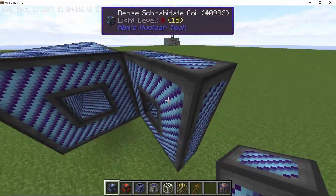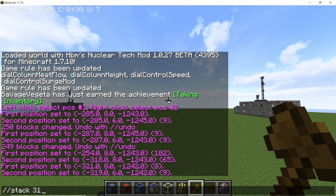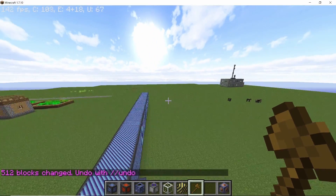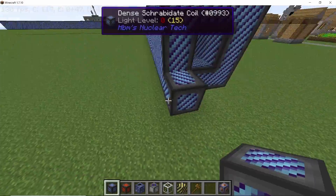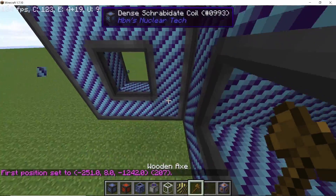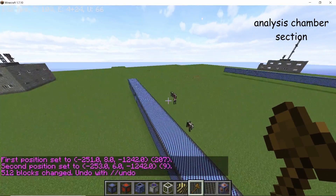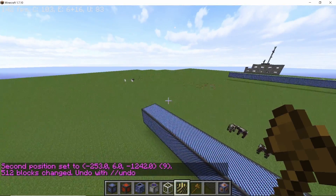Let's make two more segments perpendicular to the first one. For this one I am directly going to stack it 64 more times making it 65 long, and now doing the same on the other side. So now we have three segments of shirby-dead coils which are 65 long in total.